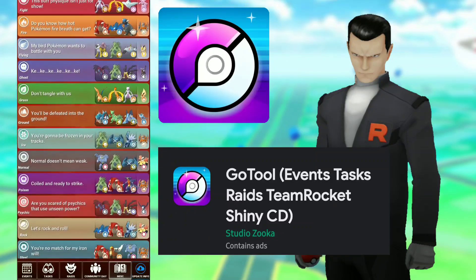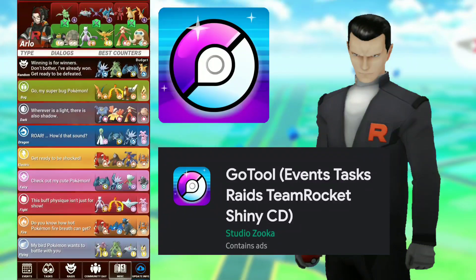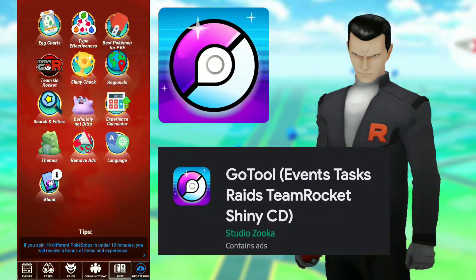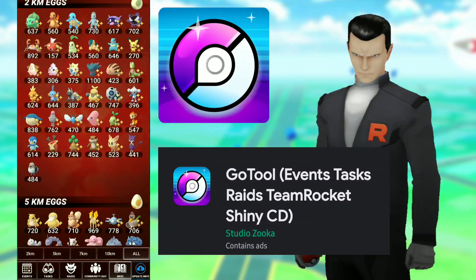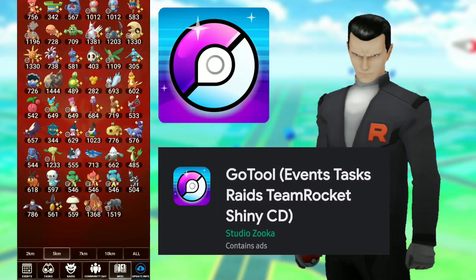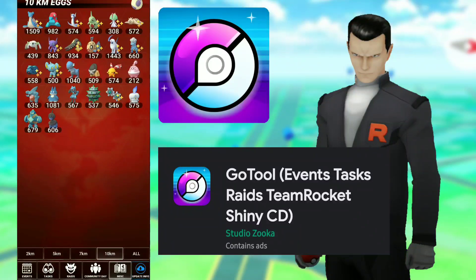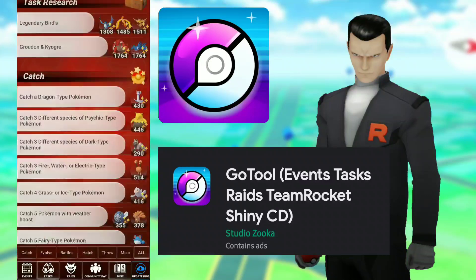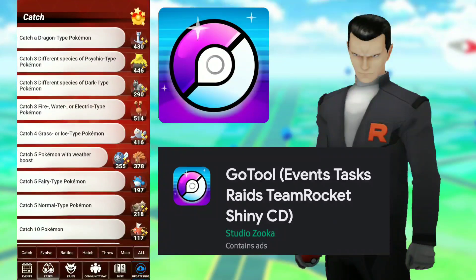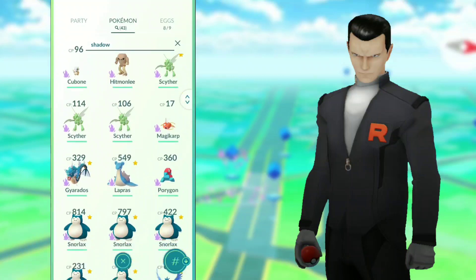The GoTool app is going to be great, probably especially for newer players regarding the Team Rocket stuff. It has a plethora of different options including egg hatches, what you can possibly hatch, and a shiny checklist. Unfortunately it doesn't pull up all the shinies — it kind of just gives you the possibility of which Pokémon can be shiny and you check them off. It shows you the current tasks and seems frequently updated. It's a fantastic one-stop place to get a lot of your information. Not sponsored or anything, I just wanted to give it a shout out because it's pretty clean.